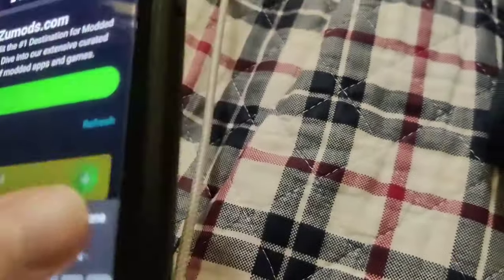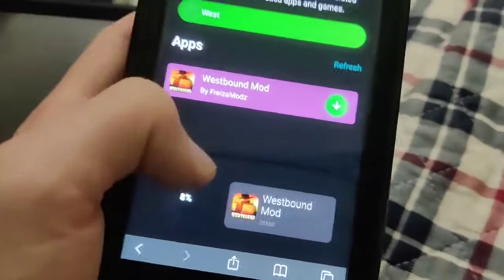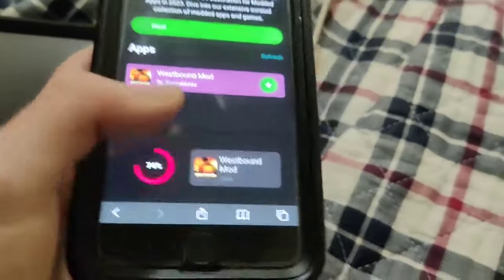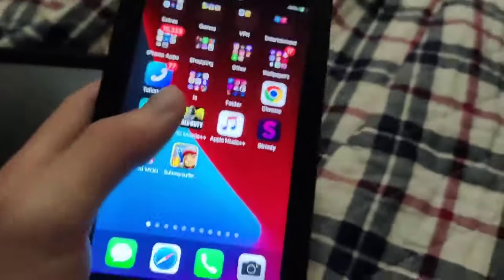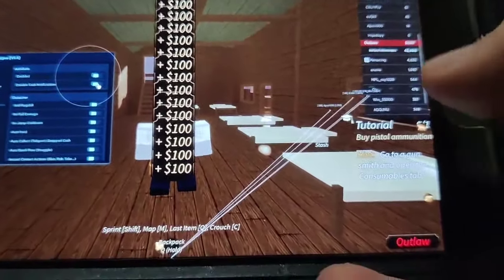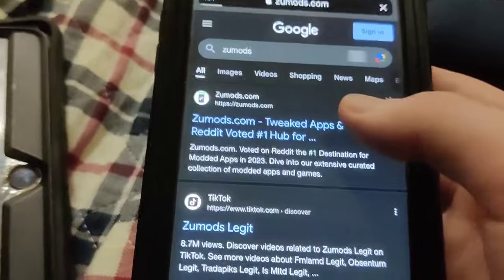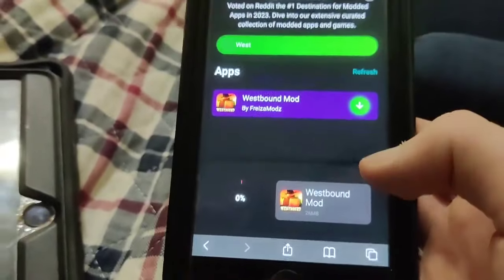I didn't have to jailbreak or anything like that, which is awesome. This is the best method for the Westbound hack — it's updated. All you have to do is go to Zoo Mods and you'll be good. You can get rich in Westbound. It's totally updated and fully working.